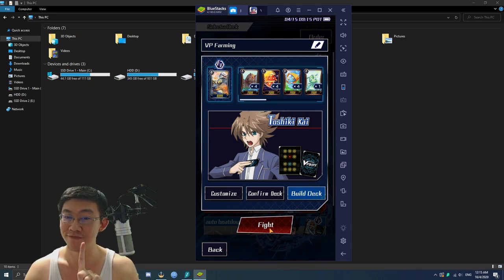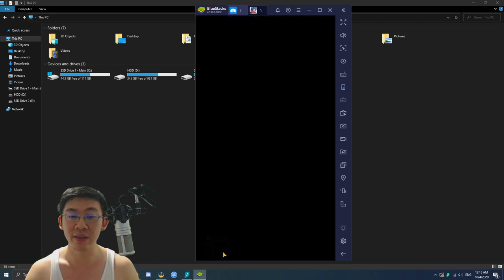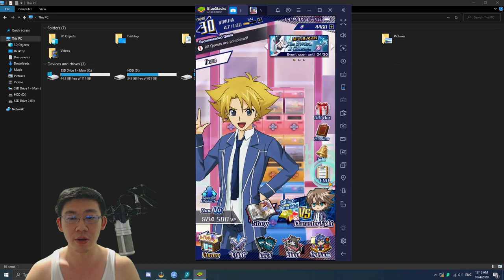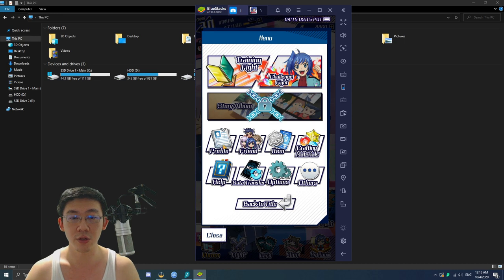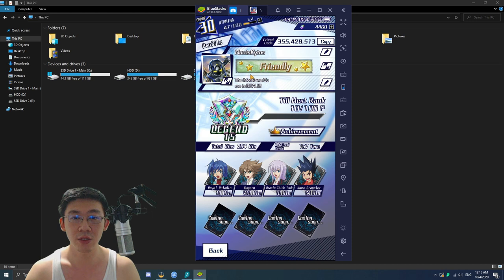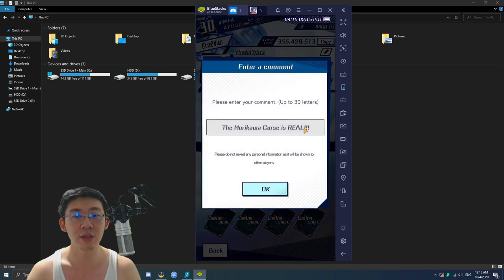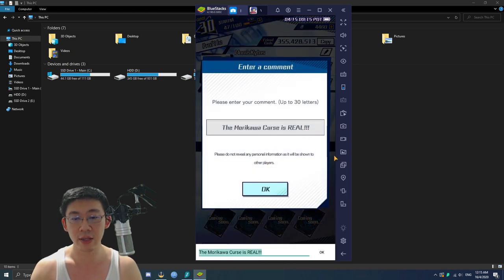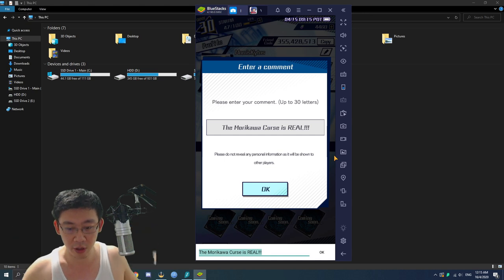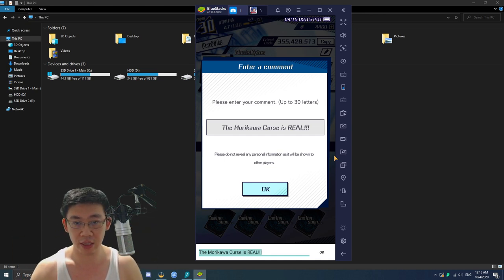However, there is one more thing that would be nice to do: give a quick heads-up to your opponents. Go to your profile, and at the description you may want to change it to something to let players know that you are VP farming — you mean them no harm — so they can be willing to just put every card they have to speed up the process. In this case I'm going to write 'VP farming for love.'